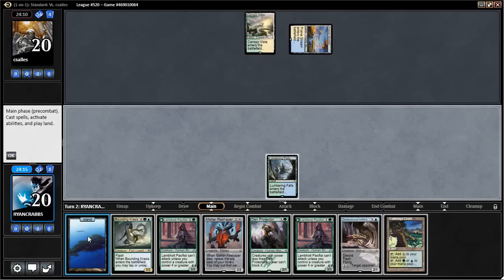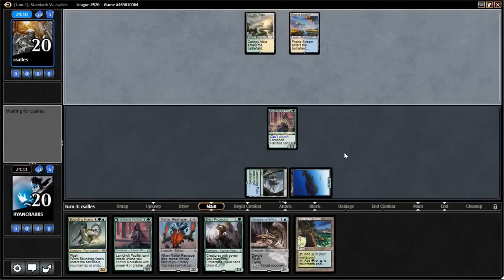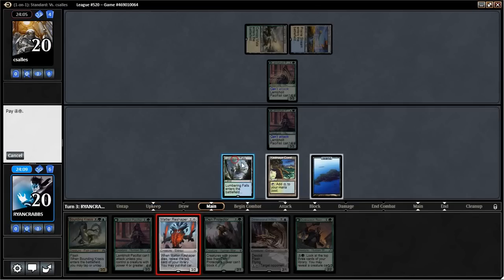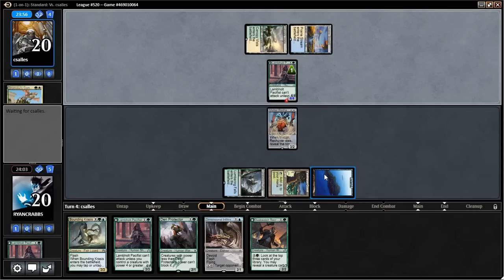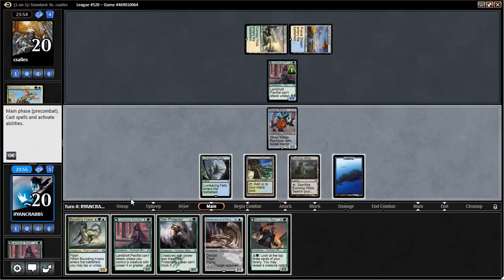Our opponent played their own Pacifist. Let's play Matter Reshaper — I keep getting it mixed up with Infiltrator. I was really hoping he was going to attack there. We're going to let this flip — kinda sucks, but it allows the Bounding Krasis to sit on his turn. Actually we could just play the Pacifist; that's whatever. We still have two-drops available to us next turn.